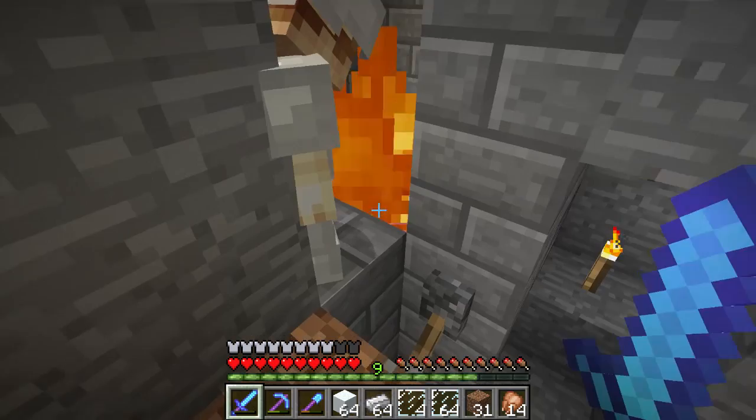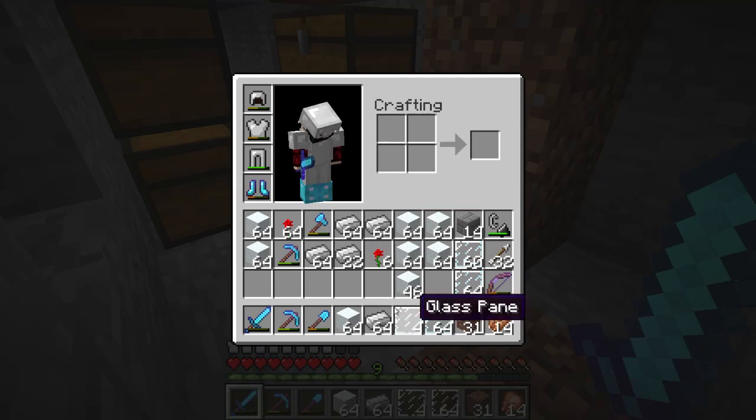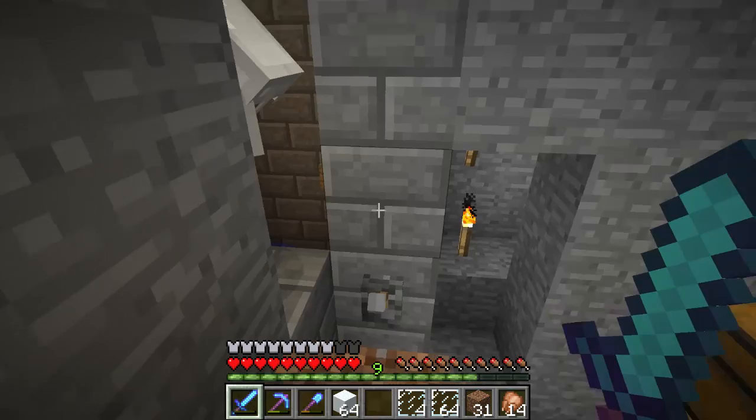I hope that explanation helped. Looks like we're almost done harvesting here — come on, burn up — there we go, done! We got nearly four and a half stacks of iron. I have over 3,000 iron bars now and lots of roses, so that's really good. We're gonna be able to get a lot of hoppers out of that.